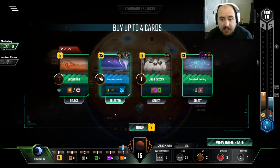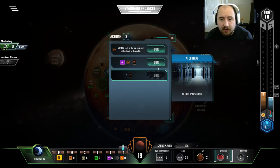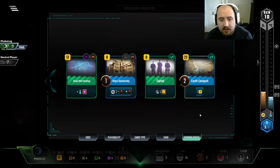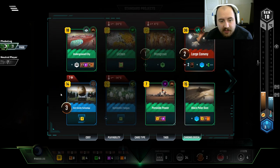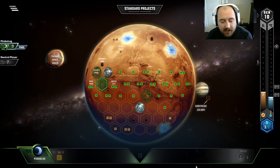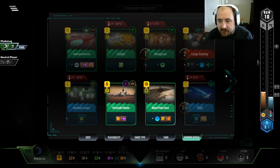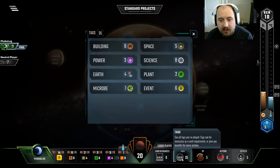Water Import from Europa is nice, but we don't even have that much going on. We got a lot of card draw — we gotta say that. A little bit more money back. I take it all back. We are going to be just fine. This seed is cooked — we got Earth Catapult right there. And we got income per Earth tag.